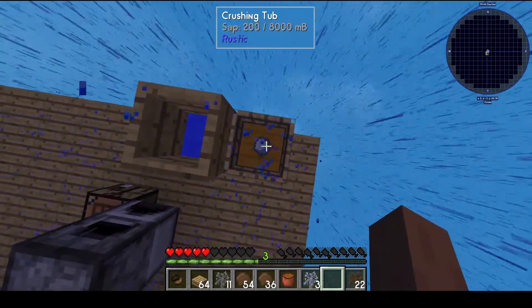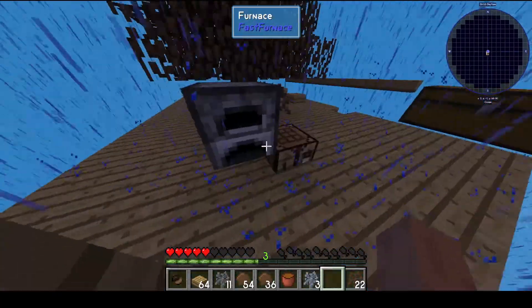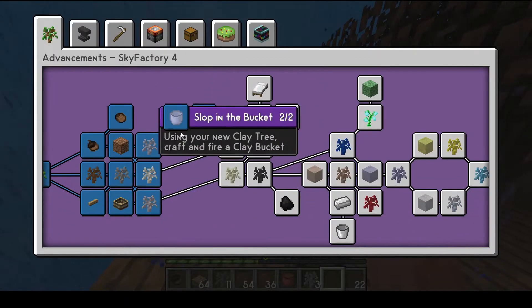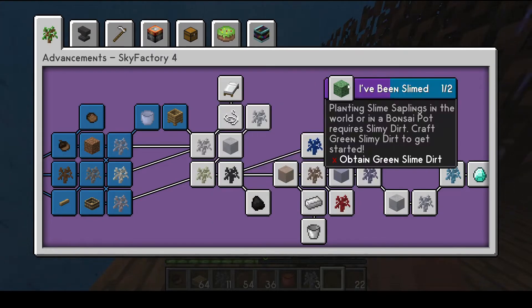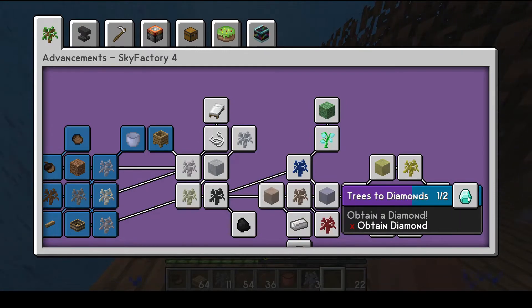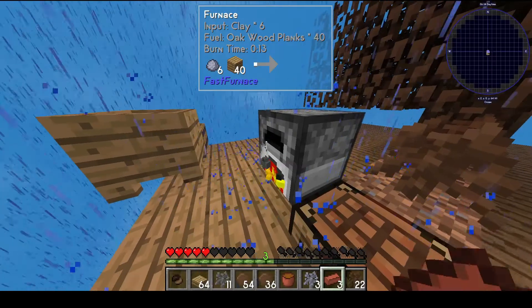Did I just completely ruin my stuff? Oh, I did. RIP me. We didn't have enough water but now we have clay, so let's get to looking at these advancements. Now we have cotton, palm trees, everything. There's slime, lapis, gold, silver - I didn't know that. And now we have diamonds. Come on, let's get these pieces done.